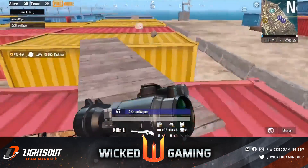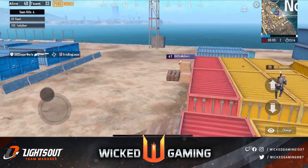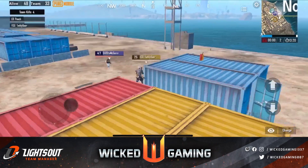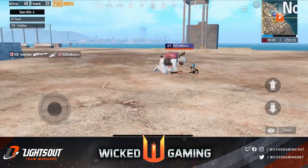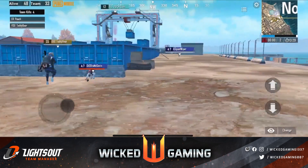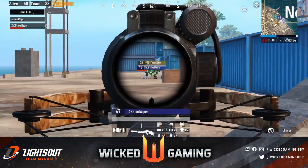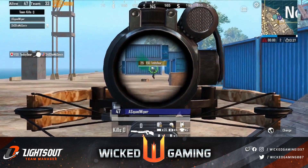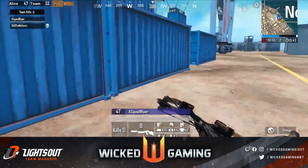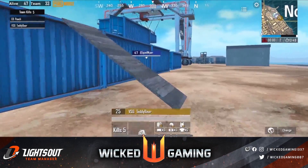Whoever has a crossbow, all leveled up — Teddy Bear even has a 2x scope. Teddy Bear sees Shooter McGavin — McGavin goes for it, misses his first shot. Teddy Bear is reloading, gets McGavin on the chest — what a shot by Teddy Bear! Great plays, jumping off the crates. Squad Wiper is coming in to try to assist his teammate and get a headshot on Teddy Bear — misses. That's why you move around while you're looting so you're not vulnerable. Teddy Bear is now on pursuit of Squad Wiper.